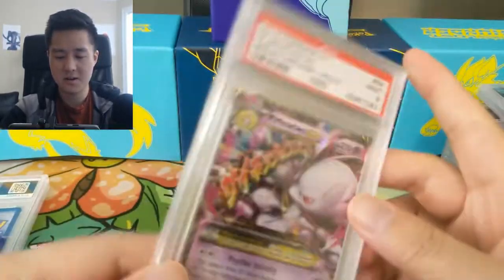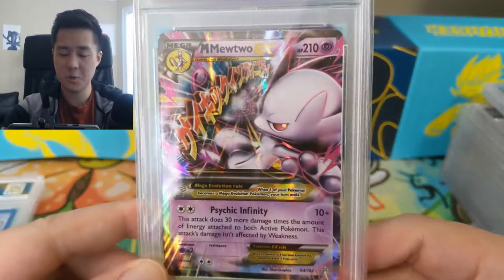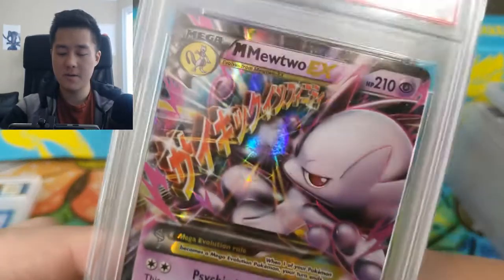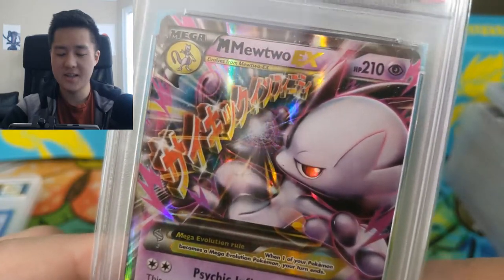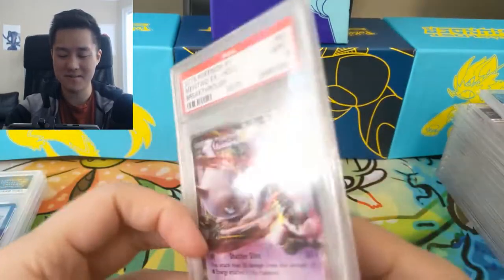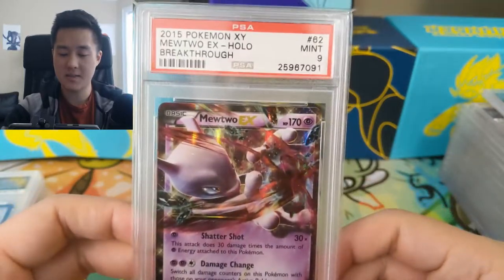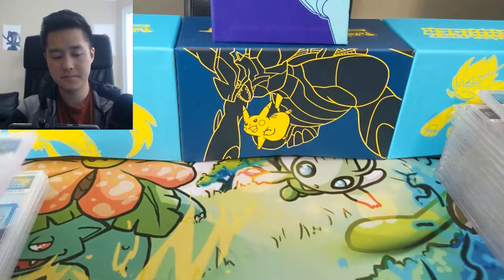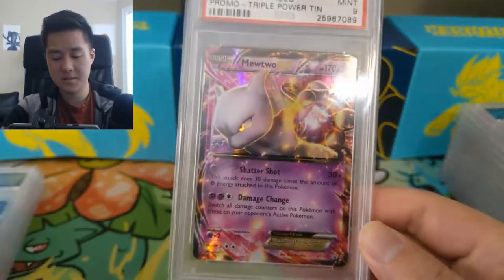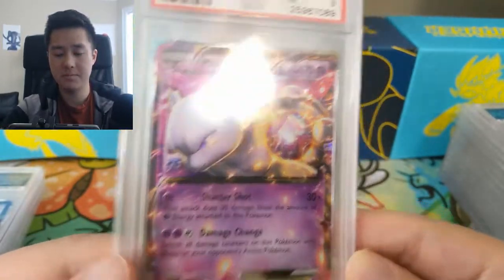Some cards have a nice plastic wrap for extra protection. These are part of my Mewtwo collection — here we have a Mega Mewtwo EX PSA 9 from Breakthrough. I really like the Mega cards where they had Japanese characters on the English versions, and English characters on the Japanese versions — I thought that was really creative. Then there's a Mewtwo EX from that same set PSA 9, and another with an alternate art which is a promo Mewtwo EX.